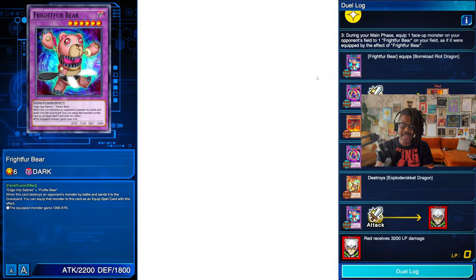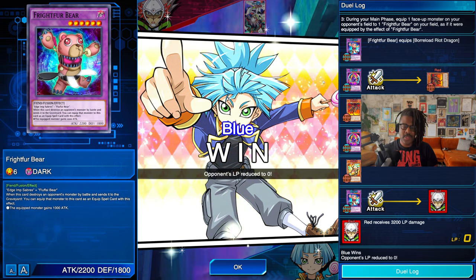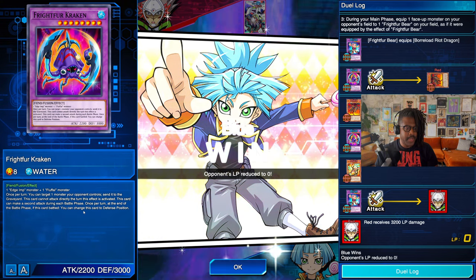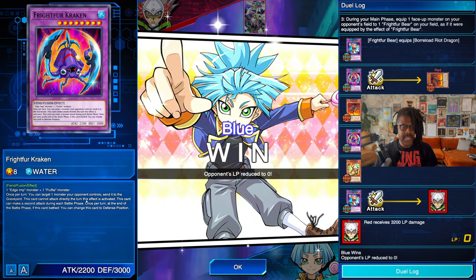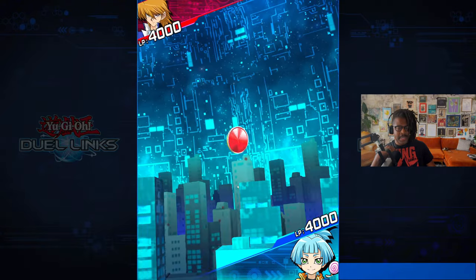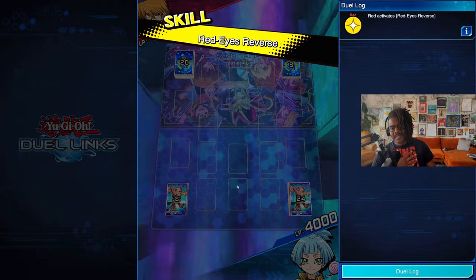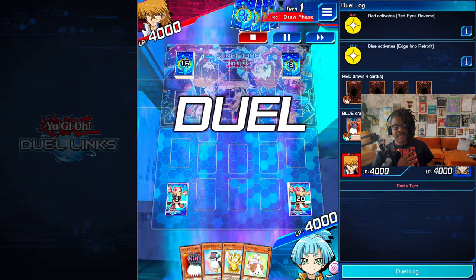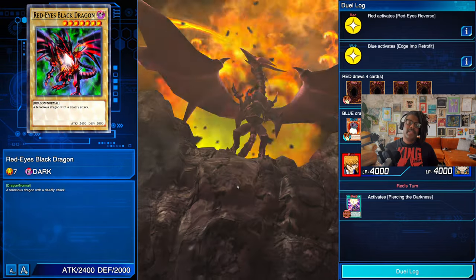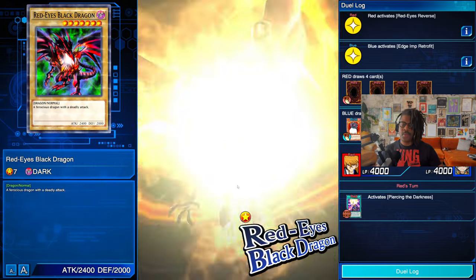Kraken can swing twice — it's a beautiful thing. It can't attack directly but it can make a second attack during each battle phase, so the effect is activated. Also, let me know if I'm the only one that does this — I leave salty likes. If I feel like you were trying to be a jerk and I win, I'm going to leave a like. My wife tells me I'm petty all the time, and I think YuGiOh in general brings out the worst in people.